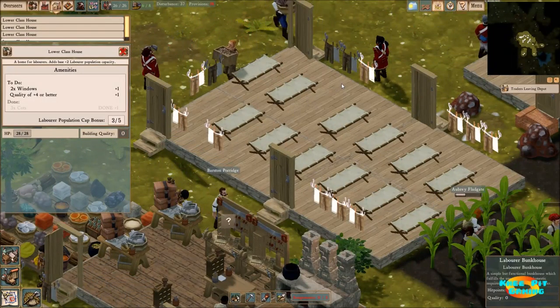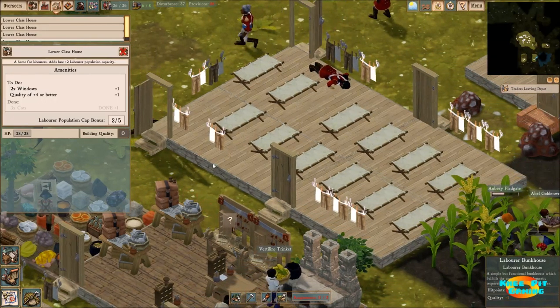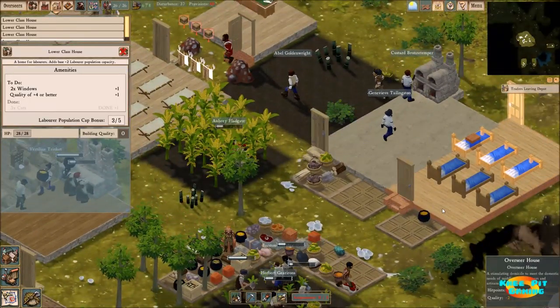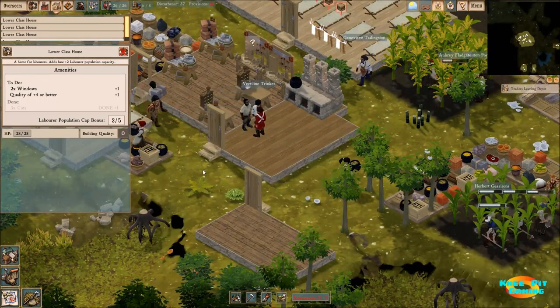Our building quality here has reached zero, which is good — at least it's not negative anymore. Maybe that'll help folks be a little bit happier. As soon as we get done with that, we'll move on and work on the overseer housing happiness and also the workplace happiness as well.